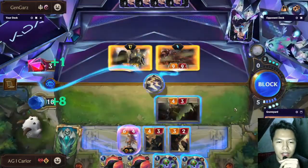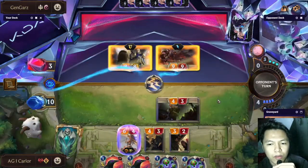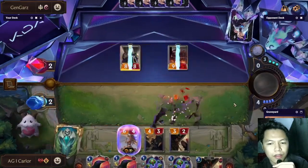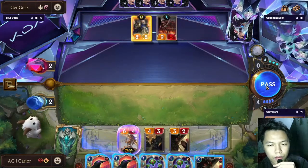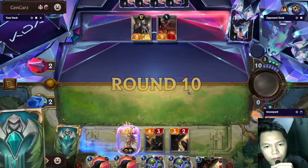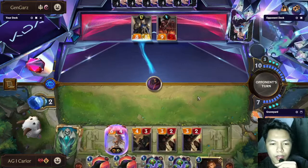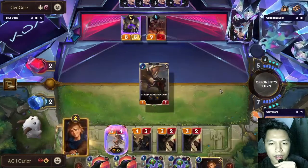I made a misplay here — do not do this, because if the opponent has Sharp Sight we will be losing the game. Luckily the opponent has no Sharp Sight. Do not do risky blocks like that; always block properly. We have Ezreal and Arachnid Sentry — Arachnid Sentry can threaten the level up of Ezreal, and we have enough burn to kill the opponent, so this is an easy win.